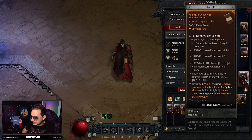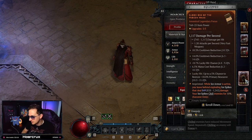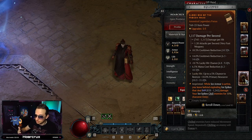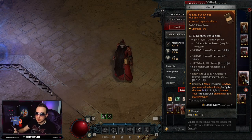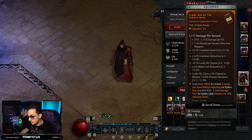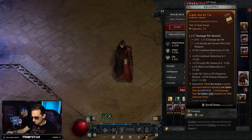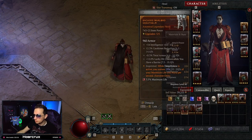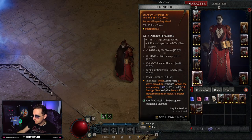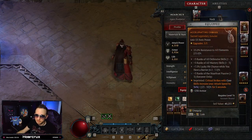Last but not least, we have the Frozen Wake aspect on our offhand. While Ice Armor is active, you leave behind exploding Ice Shards that deal 849 damage — on the low end unfortunately — and Ice Spikes chill enemies for 10%. This is really handy since Ice Armor is always up. It persists through your ultimate as well, which is really, really strong. For socketing: rubies on armor pieces, emeralds for weapons, and skulls for jewelry.